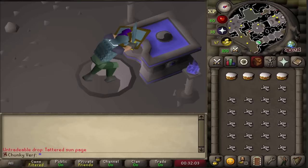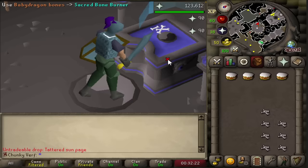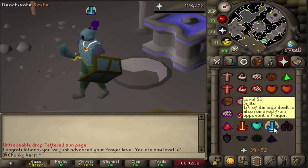That's the first 100 bones used - I now get XP from this altar and I'm actually very close to a prayer level, so we should get that with this inventory. We get three times the XP on this altar which is amazing. And there's 52 prayer, which unlocks the highest level prayer I can use in this chunk - which is Smite. Pretty nice.